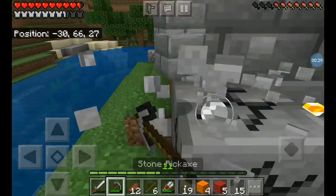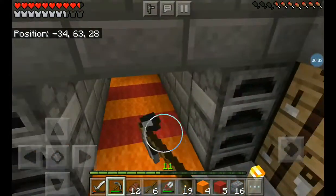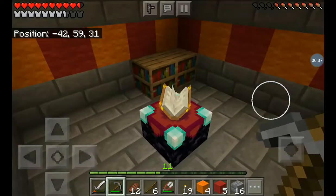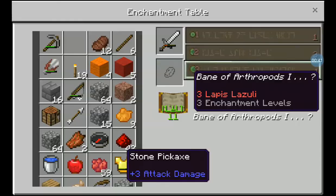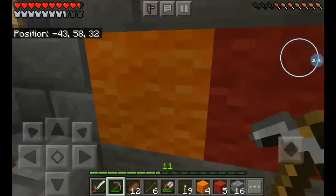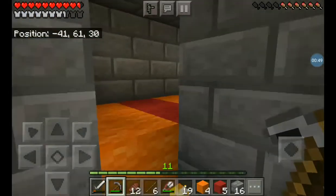We'll just take this out first so you can see — we can go through here and down here is where the enchanting area is. You can just put stuff in the enchanting table, but we don't want to enchant stuff yet — we want to enchant stuff later.